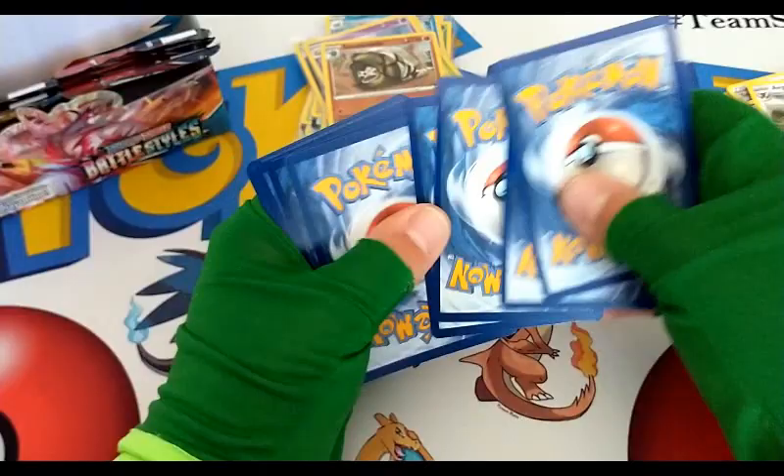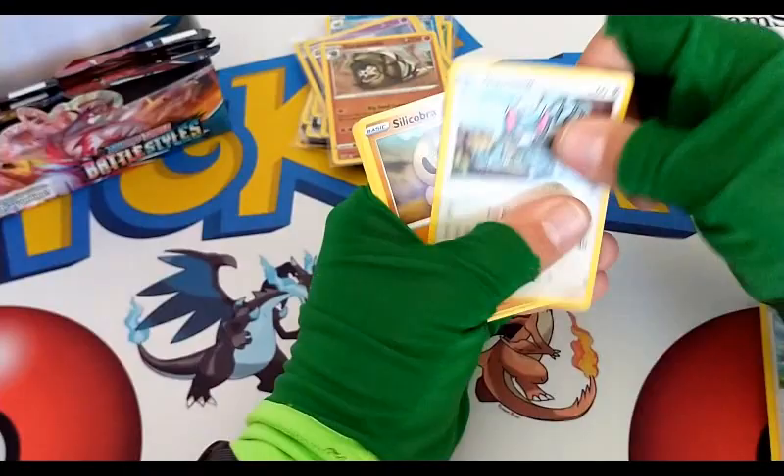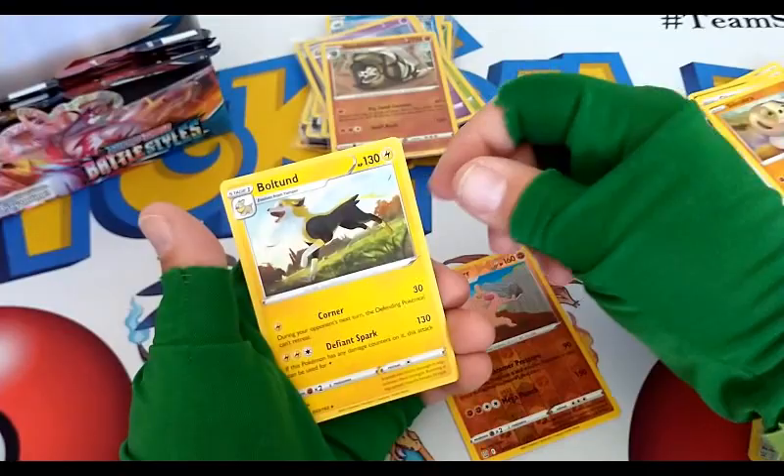For the front, Electric Energy, Mustard, Morpeko, Dottler, Ponyard, Timber, Tepig, Flameow, Scolipede — reverse rare, I have a Conkeldurr, and in our rare spot we have a Volcarona regular rare.